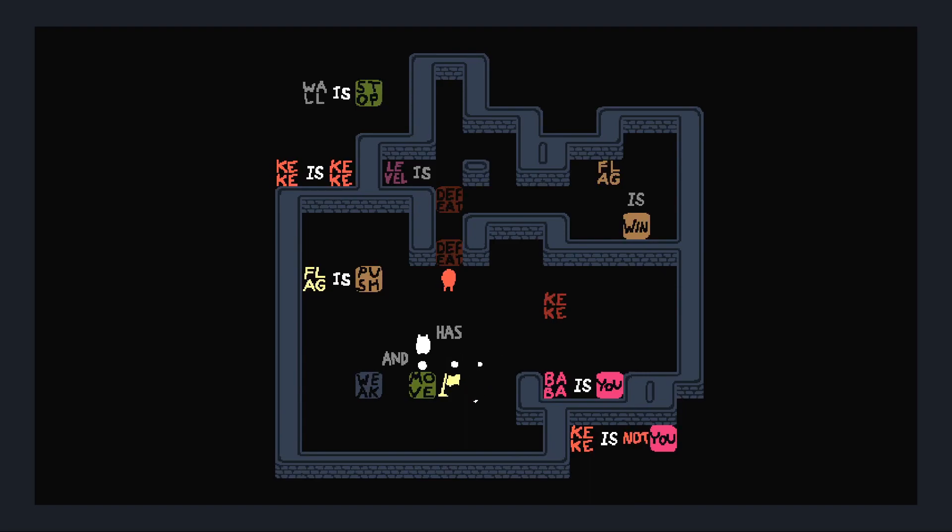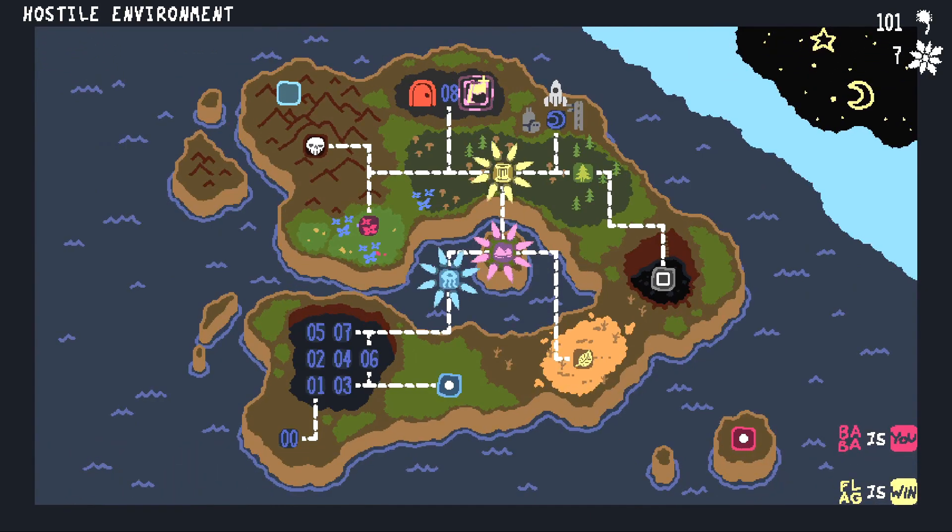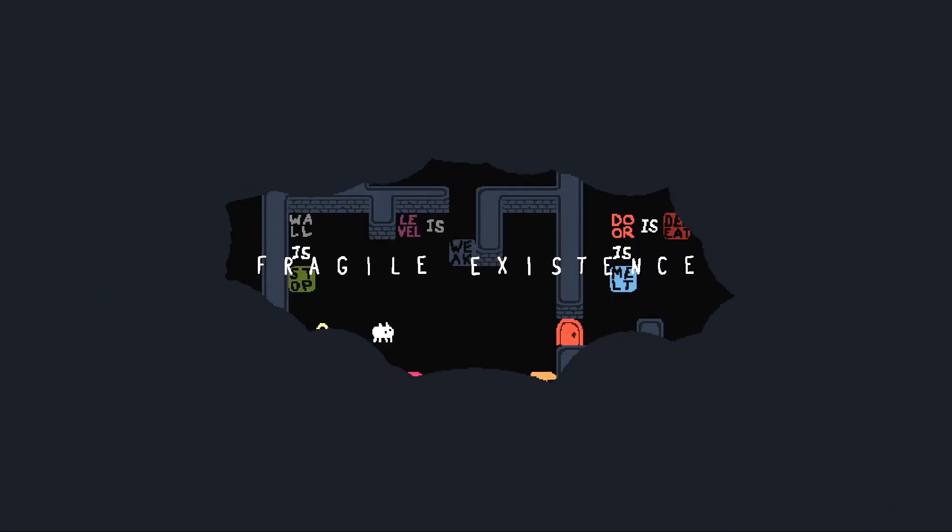So, 'flag is push.' We put flag down here. 'Kiki has Baba.' 'Kiki is push' — wait, no, no. We've already done that, that's pointless. 'Is' should stay though. And then 'Kiki is moving weak.' We die. We come back to life. Now, I can't do anything with this — can I? I would really want to push flag up here... Wait. That is possible. That is possible. Like that — 'level is flag.' Oh my God. 'Level is flag.' And then 'level is Baba.'